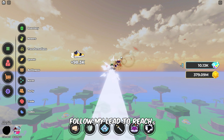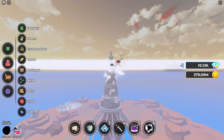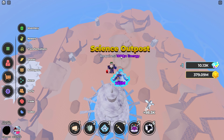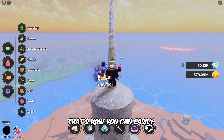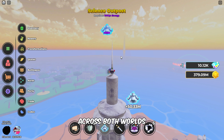Follow my lead to reach the top of the Outpost and begin your session. That's how you can easily locate training zones and train each skill across both worlds in Roblox Anime Simulator.